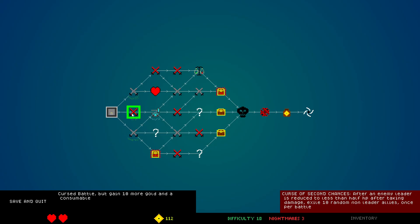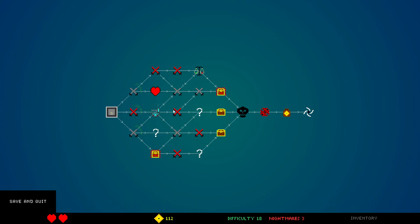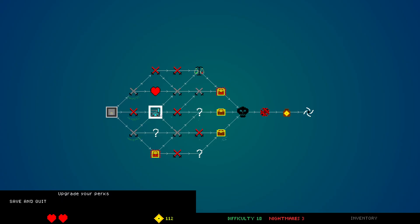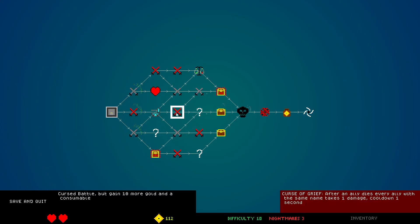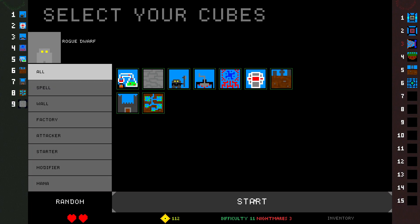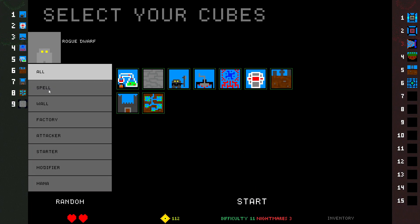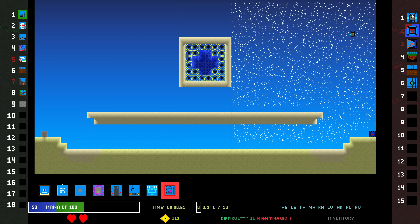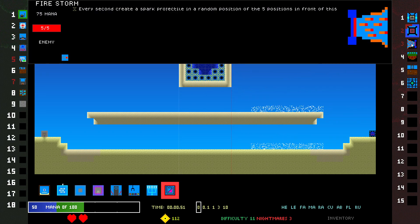Curse of Second Chances: after an enemy leader is reduced to less than half HP after taking damage, exile 10 random non-leader allies once per battle. That's pretty brutal. I mean, I can always go like this afterwards. Let's go do this. Ant Hill — this could mess me up pretty bad. I feel strong with the ants though. They do have flying and they have Firestorm Sparks — oh crap, I hate Firestorm Sparks.